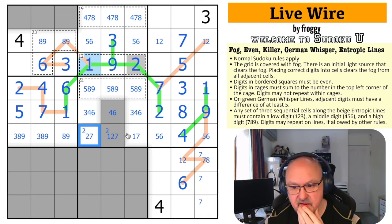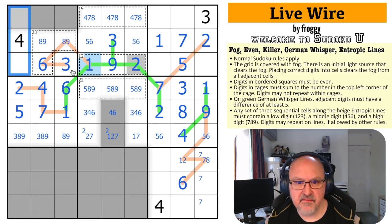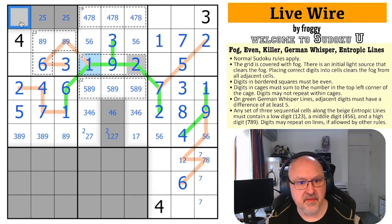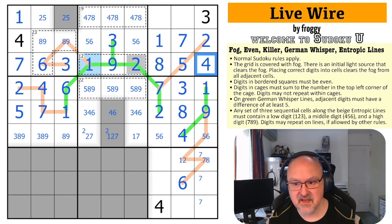The 1 looks up making that the 2 and that the 1. 5 in this box is in one of two cells — this is a 2, 5 pair. Where do 2 and 5 go in this box? The 2, 5 pair looks up and can't be in those, so these become 2 and 5. These remaining cells are 1 and 7: the 1 makes that the 7 and that the 1. Then this pair works out to 4 and 8: the 4 placed below makes that the 8 and that the 4.